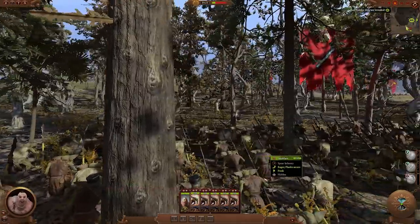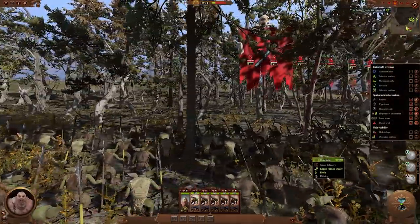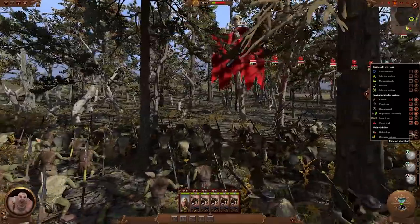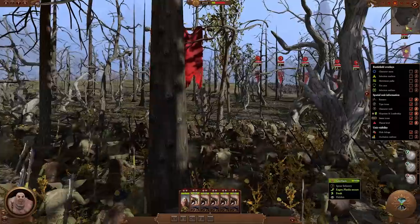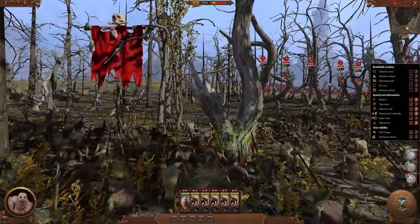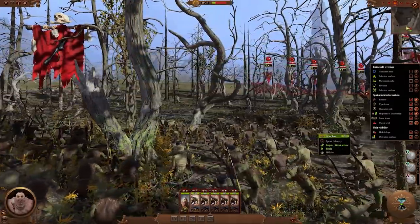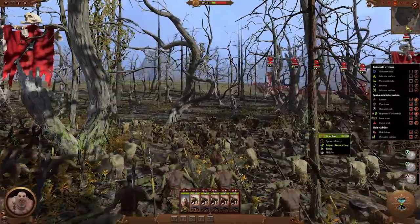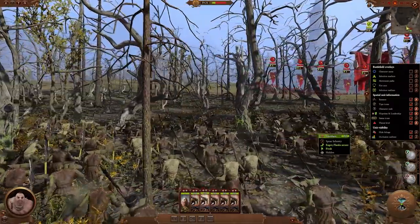We have added a few features that improve readability on the battlefield. We now have improved foliage culling distance, which allows better visibility in heavily forested areas and maps. New occlusion outlines highlight units that are behind objects with a colored outline, making it easier to see units that are partially out of sight, especially in tight streets or dense forests.